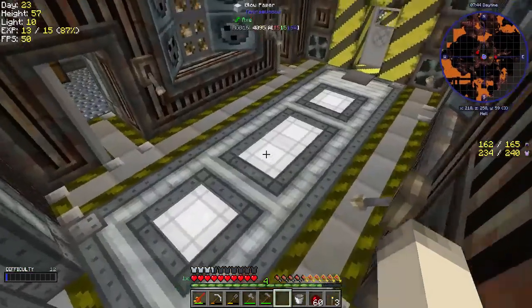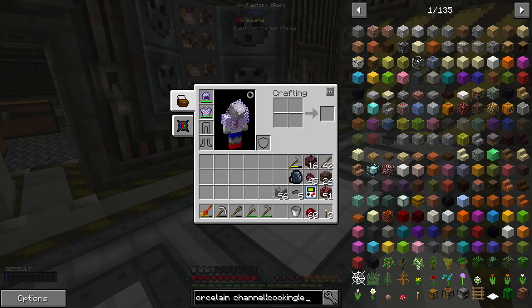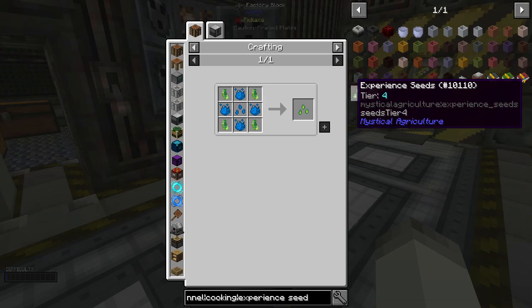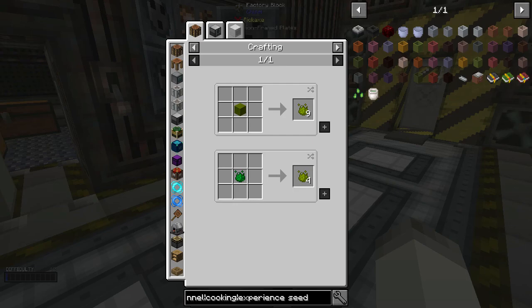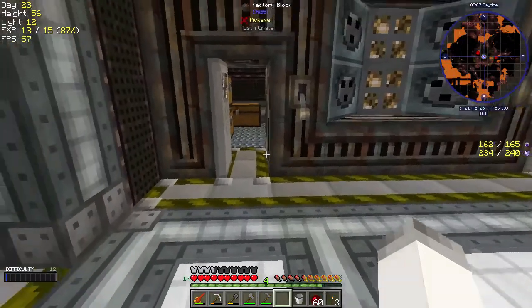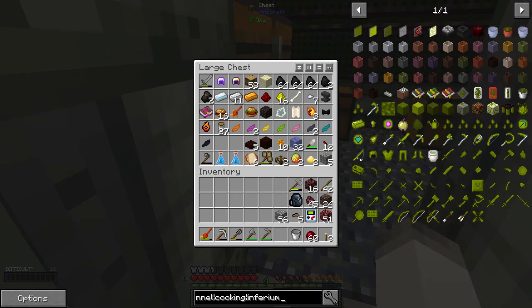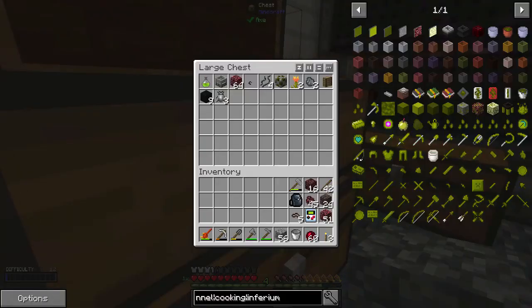So we can start actually farming things now — that is wonderful. What all do we need for the experience seeds? We still need a lot of essence. We need to find Infernium Essence. There's a couple ways to get Infernium, I think. We need 26 mining. All right, so we're going to have to figure out a way to get Infernium — that is kind of key right now.